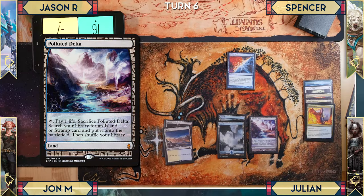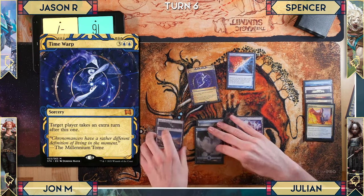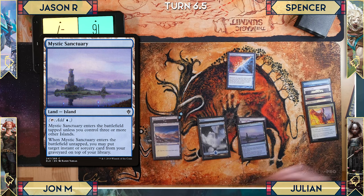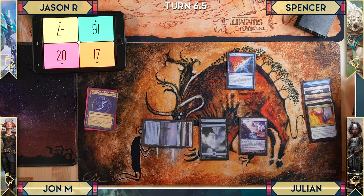Julian draws, noting that Polluted Delta is now a forest thanks to Yavimaya. He casts Time Warp to take an extra turn, then plays Mystic Sanctuary and puts Time Warp back on top of his library. He passes Amanatu and the turn continues.